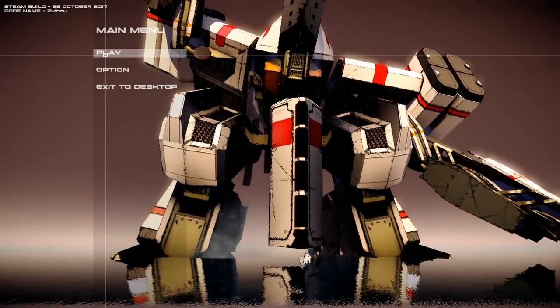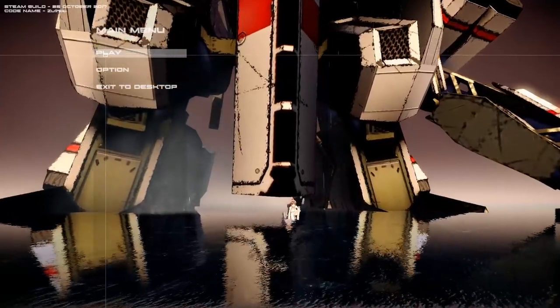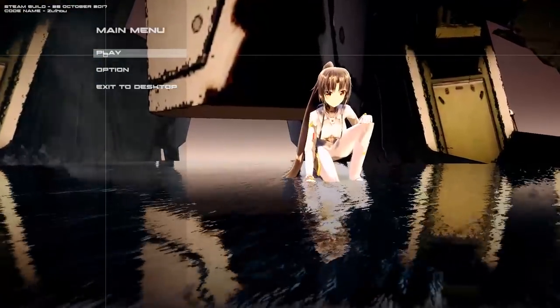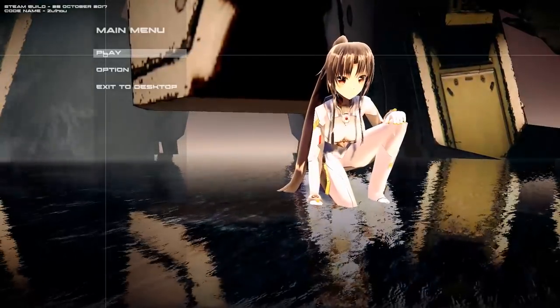All right, this is Project Nimbus. Uli, I see that you are ready to pilot your tiny anime girl. She's piloting her big robot. I also saw in the options menu that there are two language options — English and Thai. So I'm going to assume this game is out from Thailand.